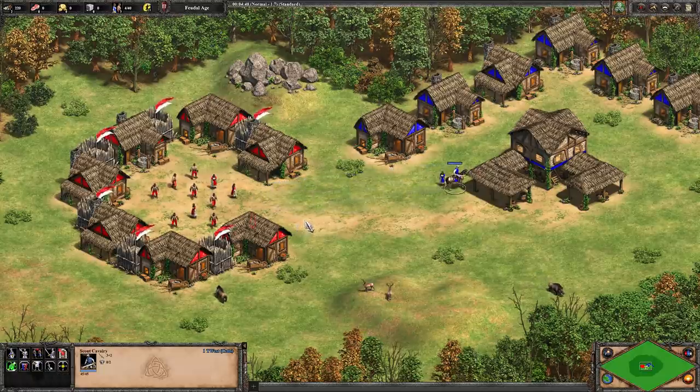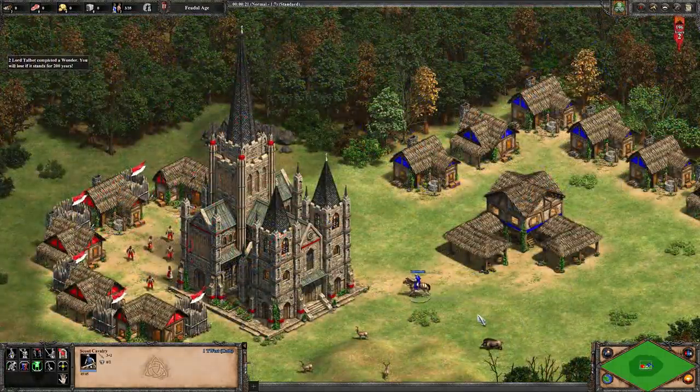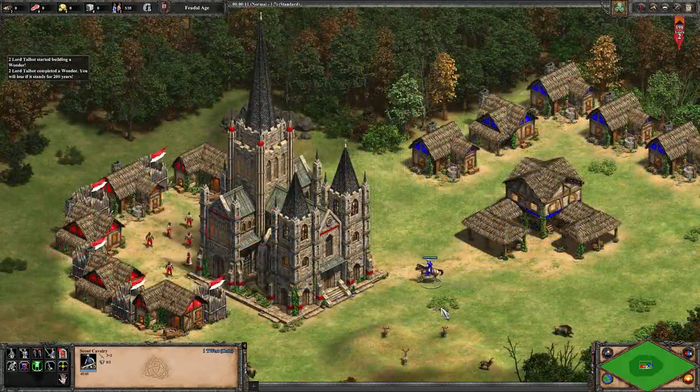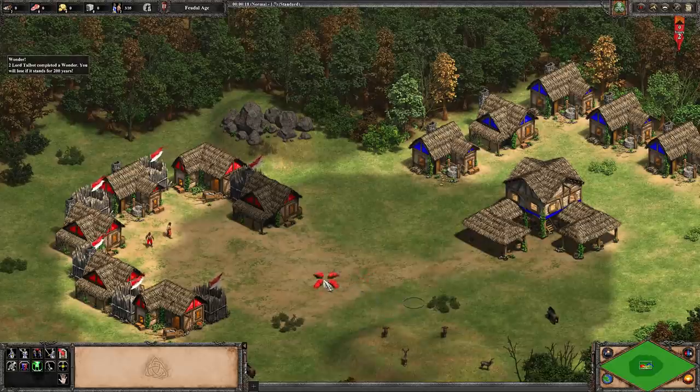But there's one problem — now we can kidnap other things as well. That got me wondering: what else can we kidnap? This AI isn't getting a wonder victory. If I take the wonder from them, that's my wonder now. But wait — why does the vision of my scout in Town Center disappear when I collect the wonder? I can still control the scout, I just can't see it.